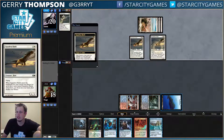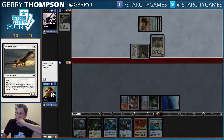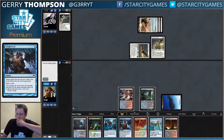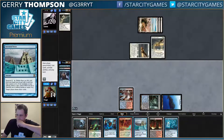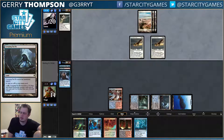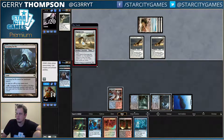More squawks. Squawk, squawk. Maybe I should have Spell Snared that — especially since I drew the Ancestral, would have been really nice. I don't want to bolt one of these stupid Hawks. Do I feel like I should suspend Ancestral at some point too? Maybe we'll just Tasker next turn, all right.